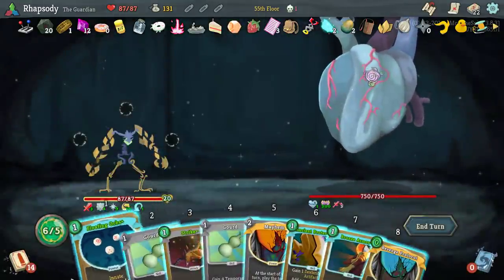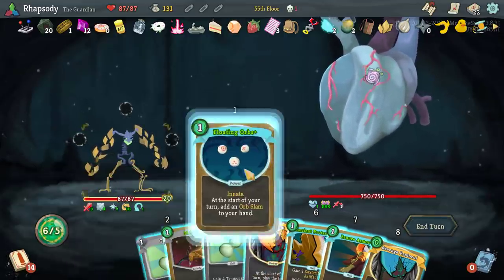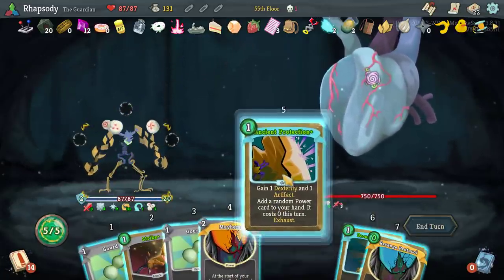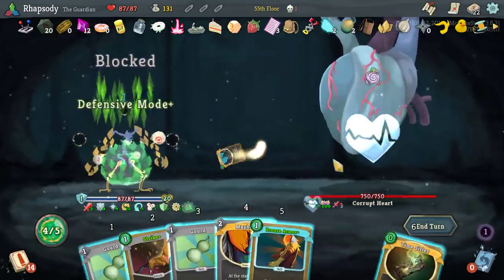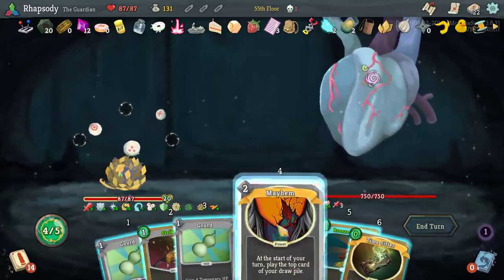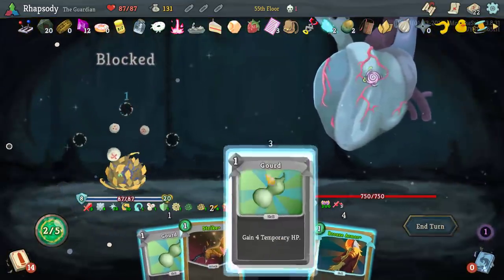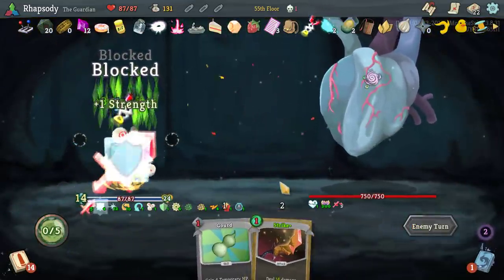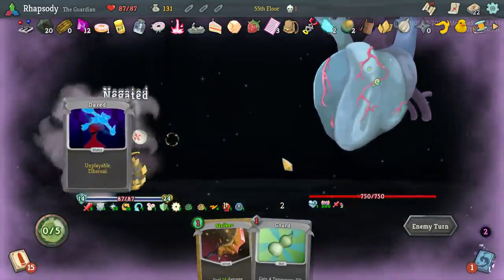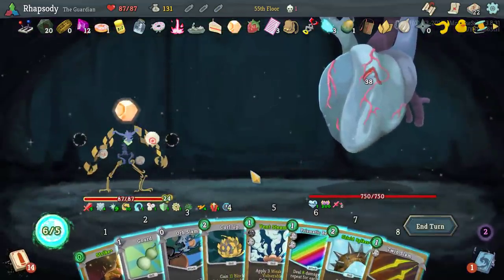Definitely Revenge Protocol — like there's actually no two ways around that. One — that didn't trigger it, damn. So I'll play Mayhem, Time Sifter — god, I have to play the Bronze Armor as well. That's three debuffs they tried to apply: Weak, Frail, and Vulnerability. None of them made their way through.